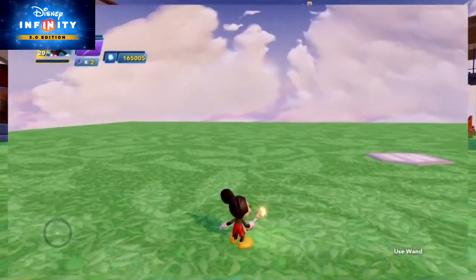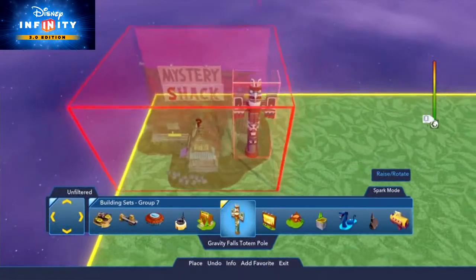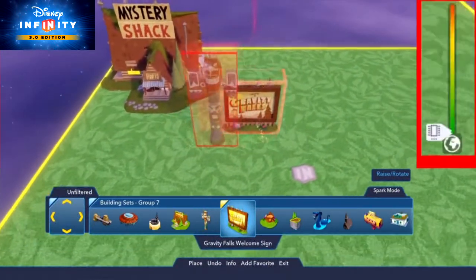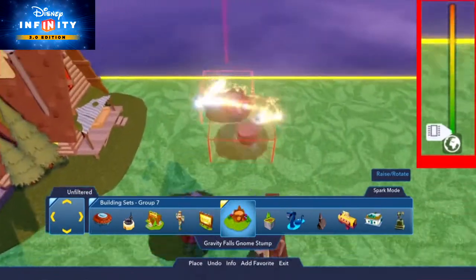Today we'll talk about how to manage your memory meter when building in the toy box. You may have noticed the color stripe on the right side of your screen — it's not just there to look pretty. That's your memory meter, and it's there to let you know when your toy box is getting full.